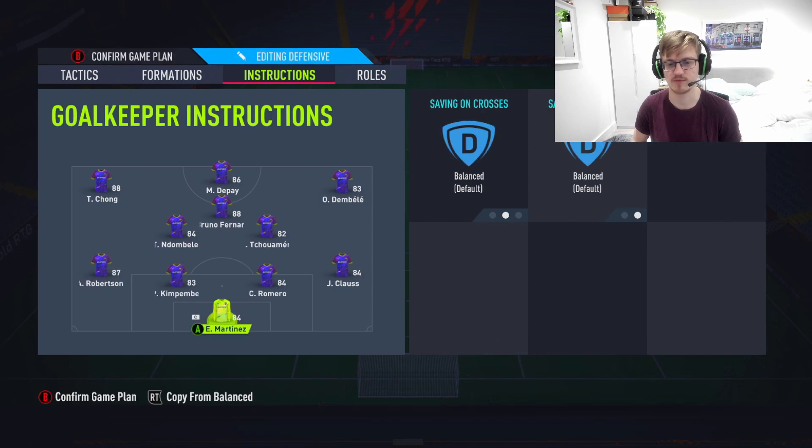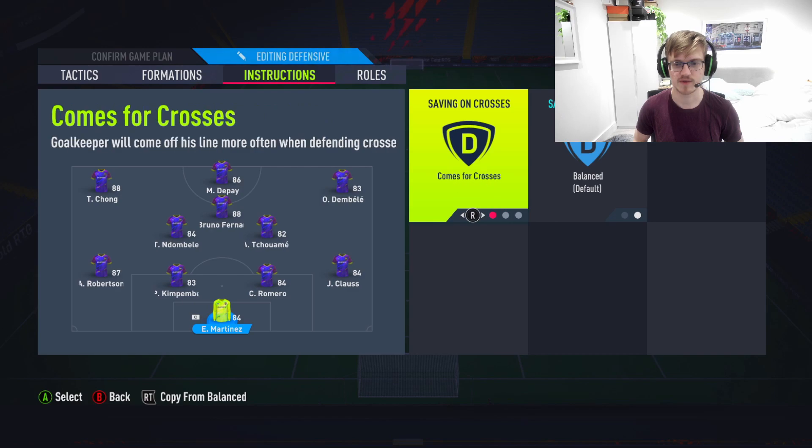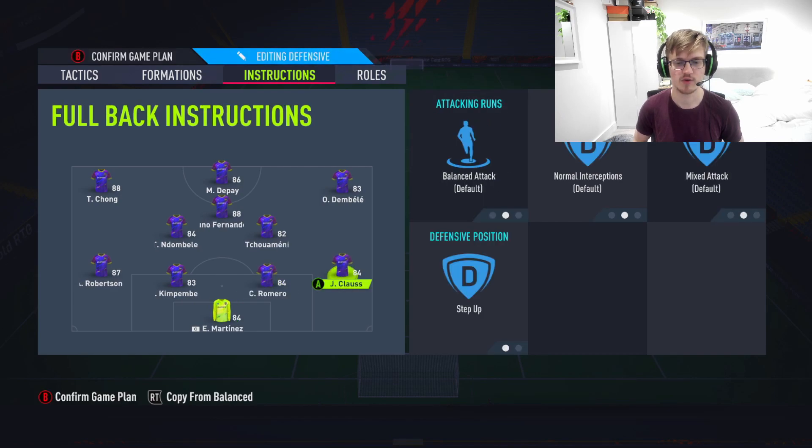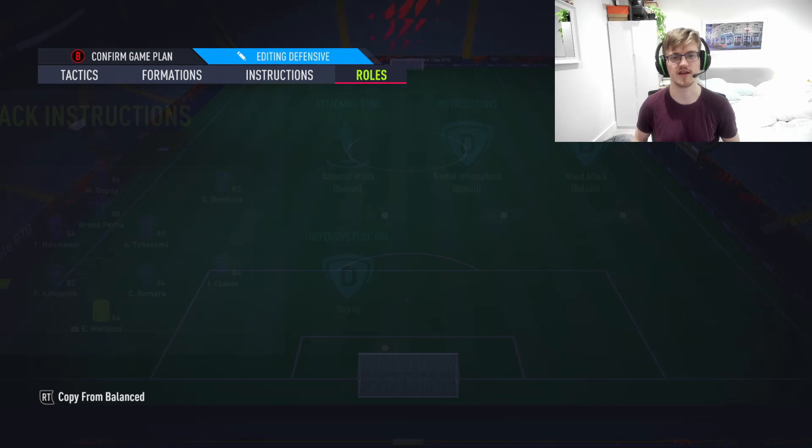For your left back and right back, I just want them on step up. I want the position to feel suffocated down the wings — with the wingers already there, and then if they get past them the left back or right back steps up and goes in with a strong tackle. Comes from crosses on the goalkeeper as always. If you're struggling with the fullbacks pushing up too much and there's too much space behind your back line, get them on step back while attacking — that will solve the issue.